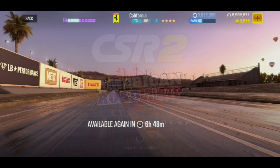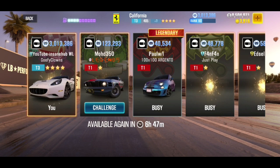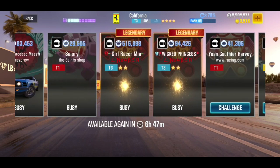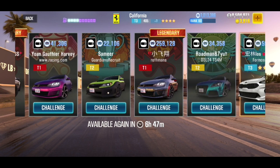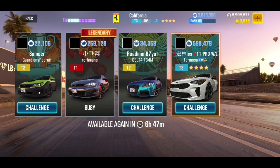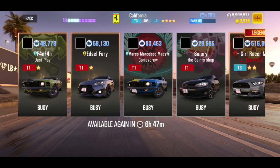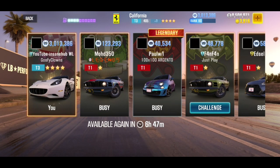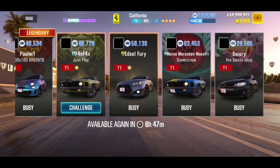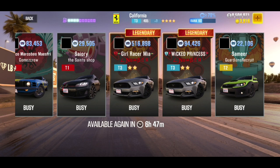In order for this glitch to work, you need nothing special. All we're going to do is wait for someone to challenge us, set the bet as high as possible, and hope they decline the race. This will work with any tier, any car in the game, any situation. By the way, this works on both Android and iOS. Keep in mind: the glitch won't work if you challenge them — you must wait to be challenged.